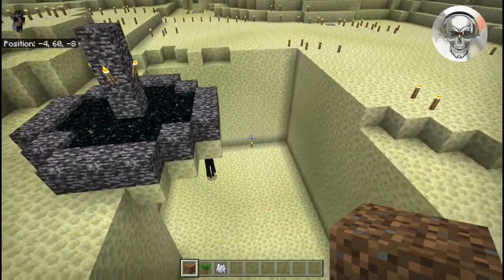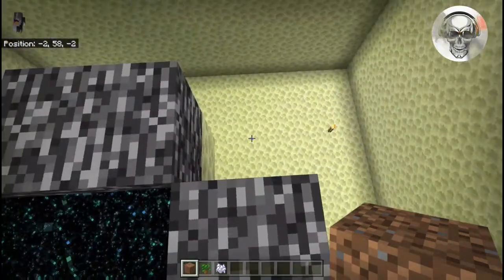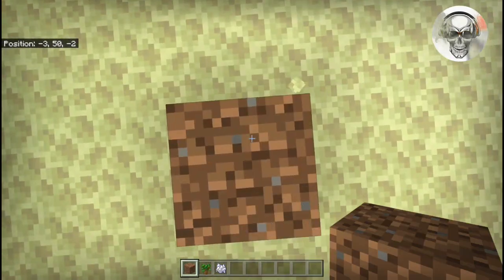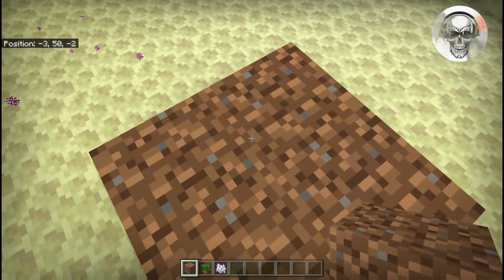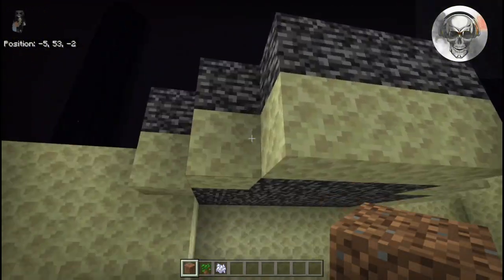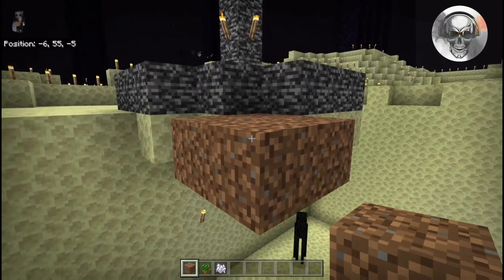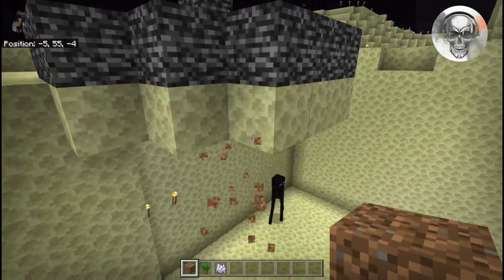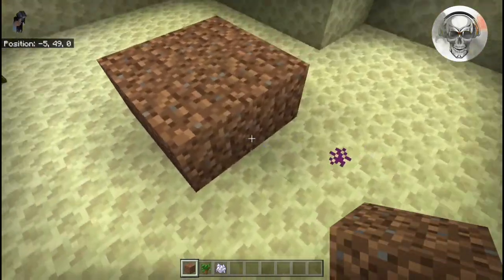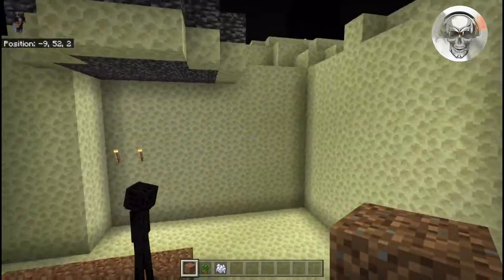Once everything is lit up, come over to the north side, walk out to the west and right here in the bottom place a dirt block — one there, one there, and one there — so now we have a square of dirt. This should match up right below the end portal. Then extend this dirt all the way across — one, two, three blocks — so that it lines up with the edge of the portal.